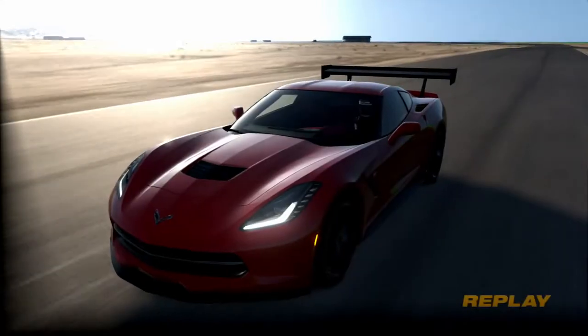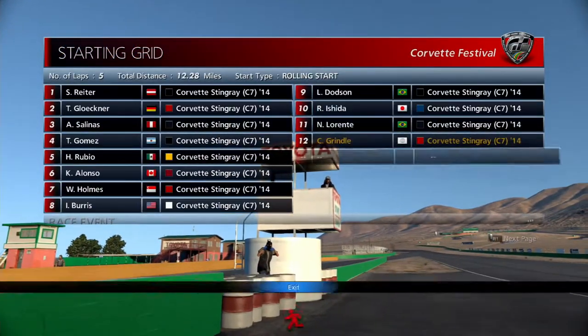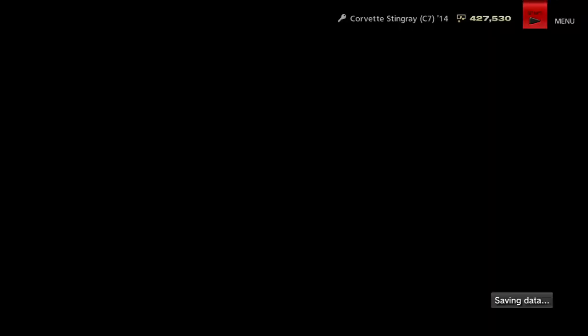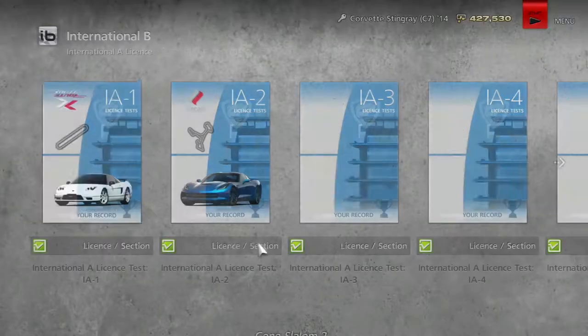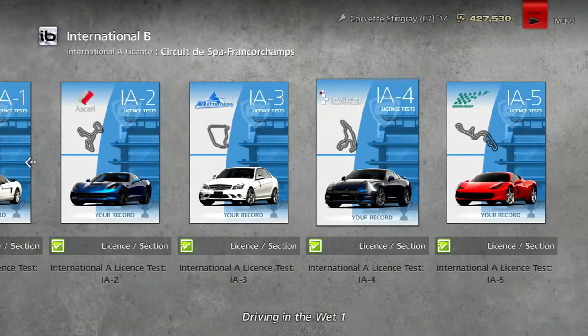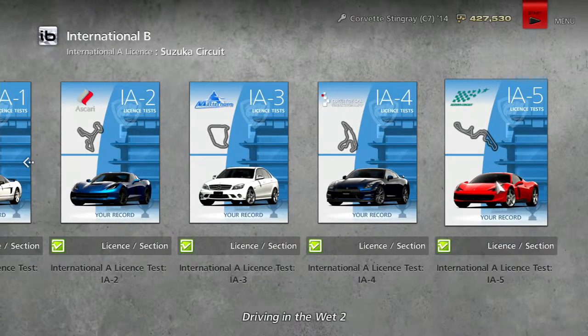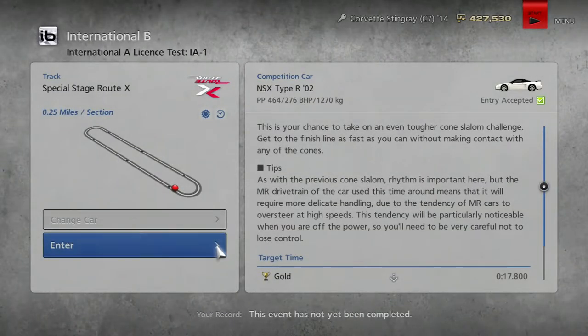30,000 credits there — very nice. We are now moving on to the International A License. This is going to unlock the Red Zone and pretty much the final proper series, because Super is just the endurance. First up we'll be driving an NSX, then the Corvette, then a Mercedes, then the GTR, and then a Ferrari 458 Italia.